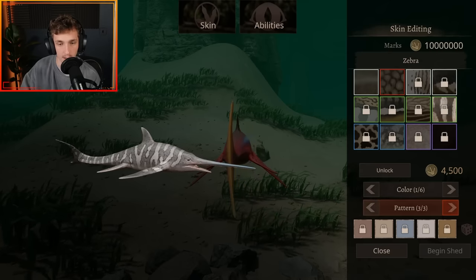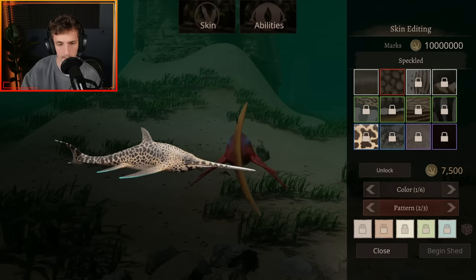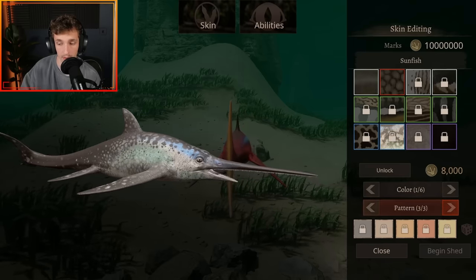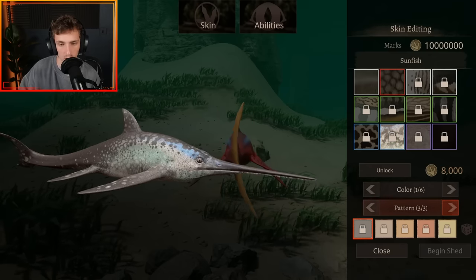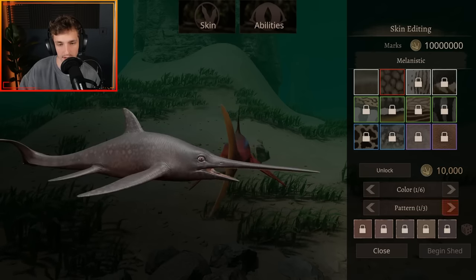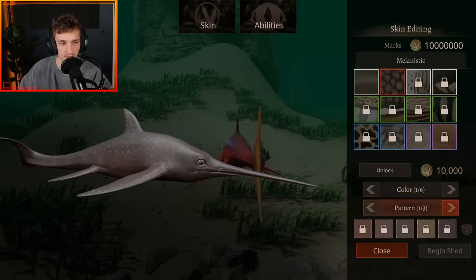Then of course zebra — another beautiful skin. Speckled. Sunfish — this one's probably one of my favourites too. You can change the colors and make it however you please. I love the color variations there. And then obviously you've got the albino, followed by the melanistic skin as well. And that is that for the skins.